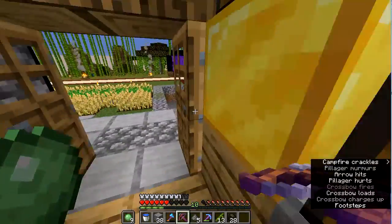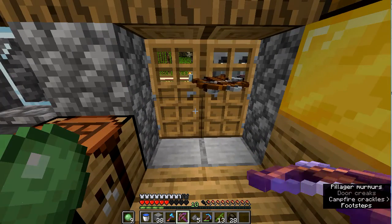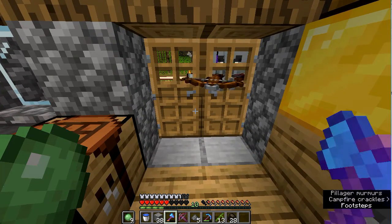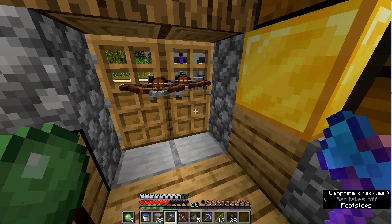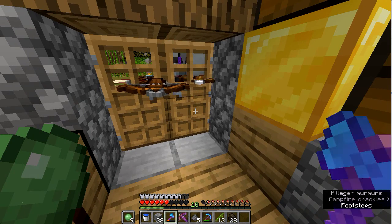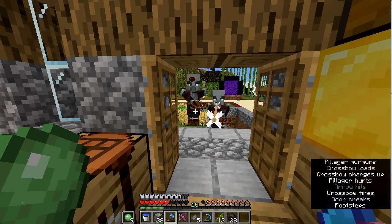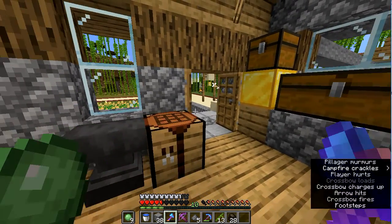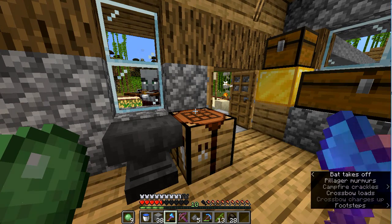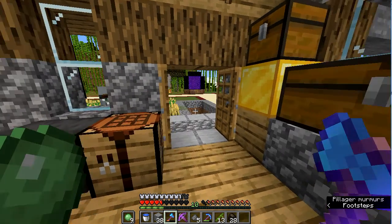If you saw my last video, the tips and tricks video, then you will know these doors are put in backwards so the mobs think they're open when I have them closed. And if I open them for myself, they won't walk through because they see them as closed. But they can shoot through them.